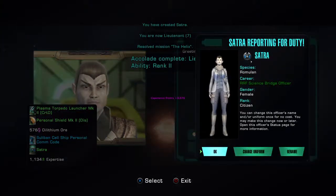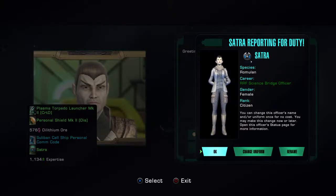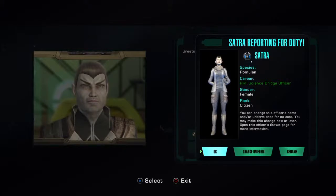Congratulations, Lieutenant — you have a new captain power available in your radial menu. Press L2 to show all your powers. Use the left stick to navigate this radial menu. Press L3 to set your quick power and update the default captain power. Press the right trigger to activate a power directly from the radial menu.